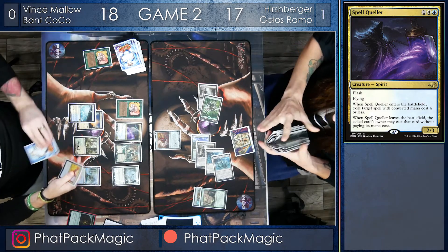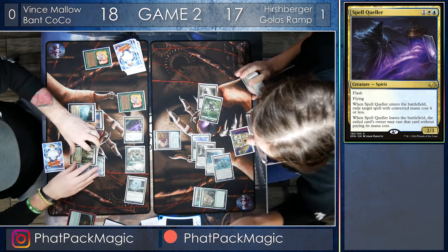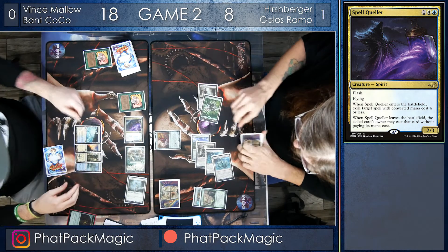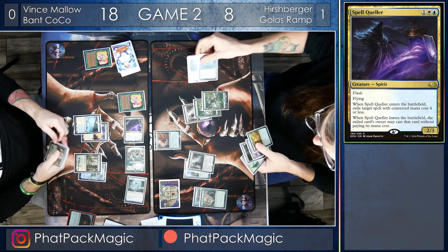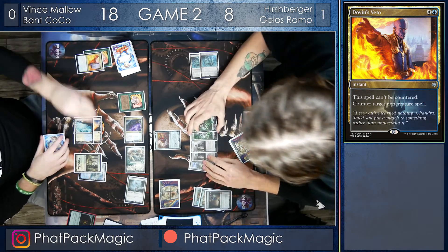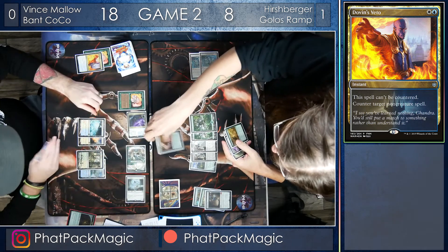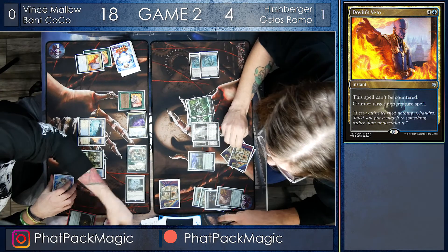Vince sees danger and needs to get pressure on the board fast, so he flashes in a Spell Queller end of turn and then crashes in for 9 damage. Hershberger, not wanting to risk the Golos, takes all of it and dips down to 8. Hershberger draws for turn — he's got Spatial Contortion in hand but hits the critical mass of 7 lands, tapping 2 to play a Perilous Vault, but Perilous Vault gets countered by a Dovin's Veto. Vince, drawing for turn, has very limited time since Ugin could really mess up his game plan. Hershberger has to start blocking with the Golos and still takes 4 damage, going down to 4.